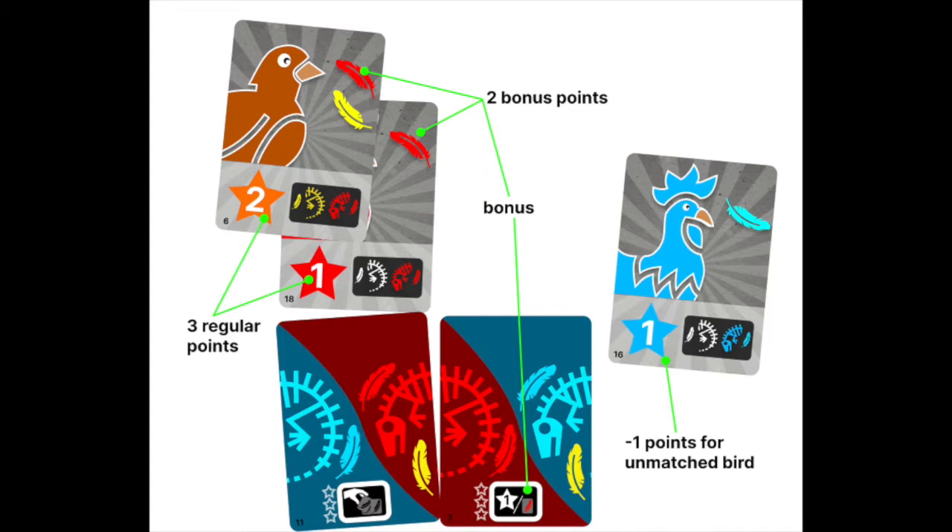A fossil can only support up to three points. Any unused birds are worth negative points. And there are cards that allow you to score bonus points based on the color of feathers associated with the fossil.